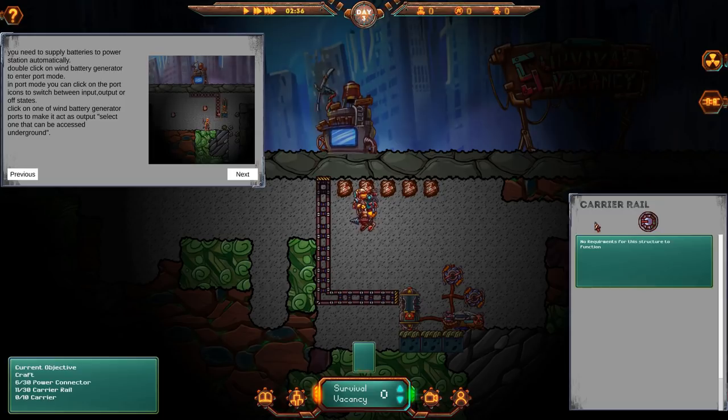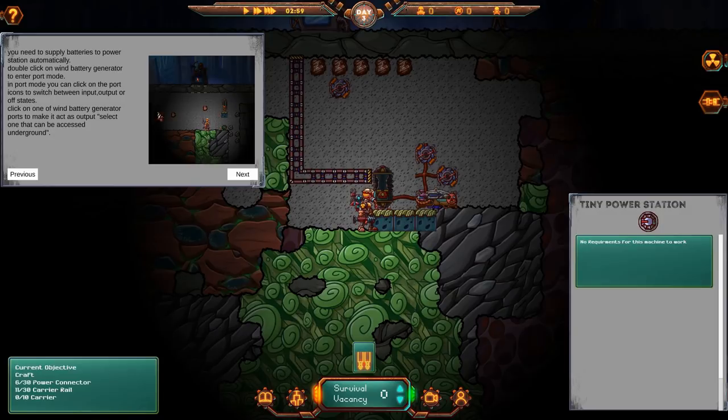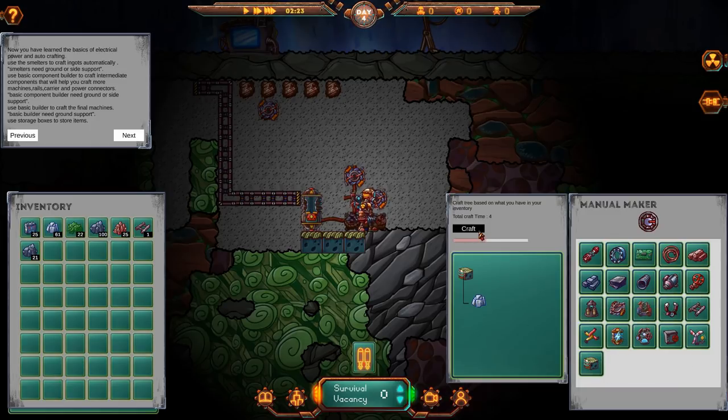No requirements for the structure to function. So we good? We can start working on this melter at least. Build basic builder to craft the final machines. So we need to go to here — we need a basic component maker, basic builder. Okay, so I need a smelter. Actually we need ground supports before we do anything. Let's craft up a couple of these — it sucks that it takes four seconds to go through.